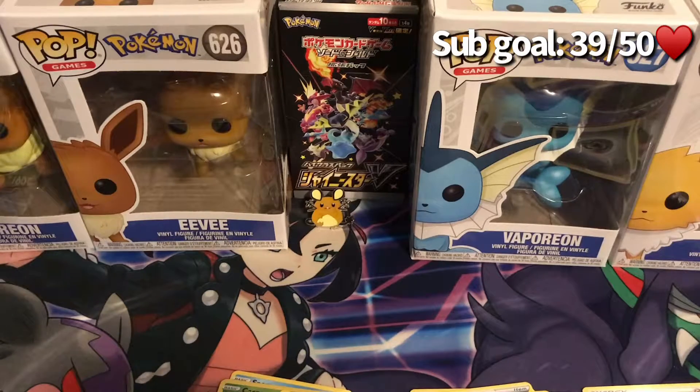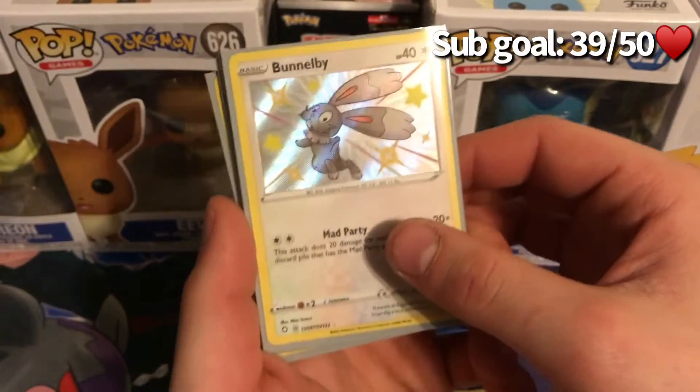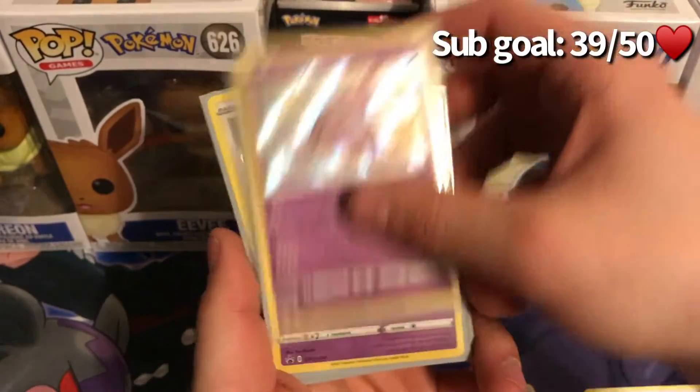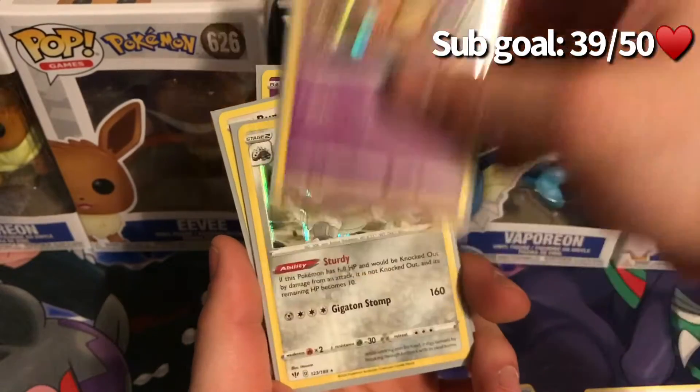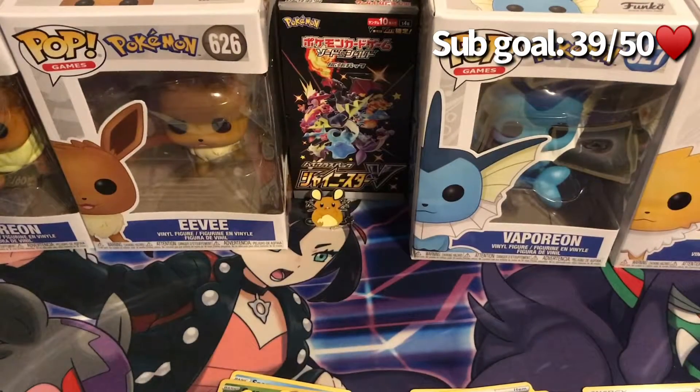Alright guys, our hits today from the pin box and two Darkness Ablaze packs: from Shining Fates we have our shiny Bottle Cap, our shiny Antena, and our Dedene hollow promo card from the box. From Darkness Ablaze we have our hollow Aggron. If you enjoyed what you saw please smash that like button. Hit subscribe if you want to see more — I try to post at least once a week, sometimes double uploading. Thanks to all the new subscribers, y'all are amazing. Have a great night, stay safe, and peace!